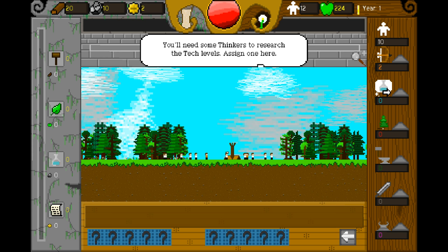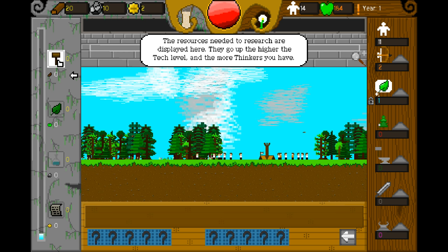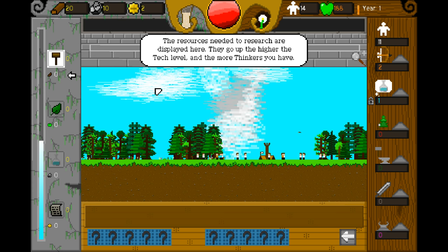You'll need some thinkers to research the tech levels. Assign one here. The resources needed to research are displayed here — they go up the higher the tech level and the more thinkers you have. They're paying people to just sit around and think. That's awesome.